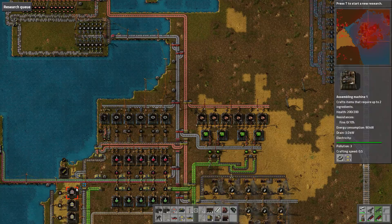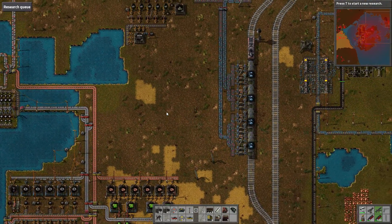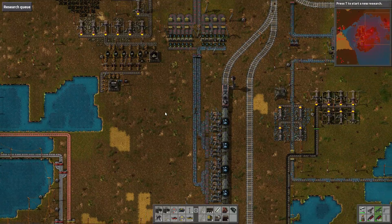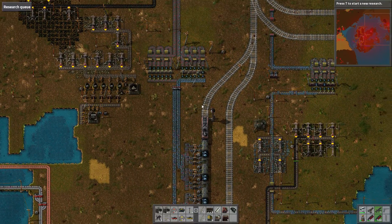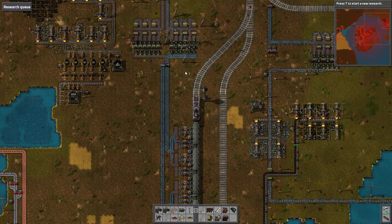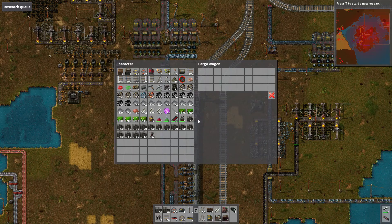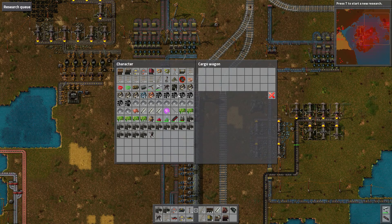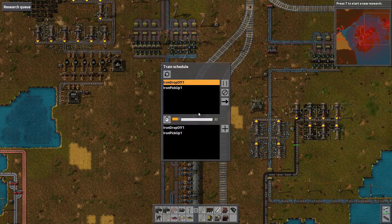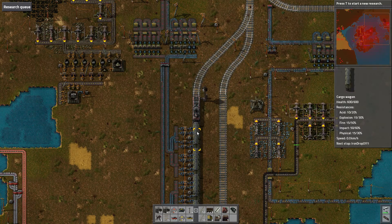That there, that there, that there, and that there — all right, perfect. That should give us a more accurate representation of the demand we should expect to have on the iron. Really happy with that. A lot of demand for the iron gears right now because we're replenishing our stock of red belt — fast belt, whatever you want to call it. Got a brand new shipment of iron that just came in, awesome. The amount of iron we're providing now is quite a lot.